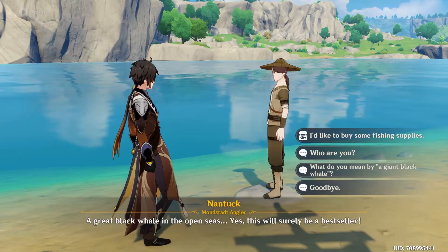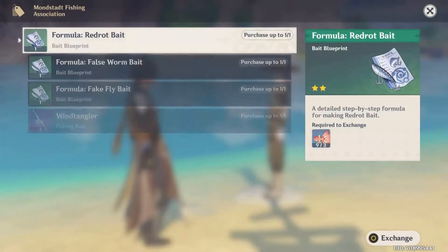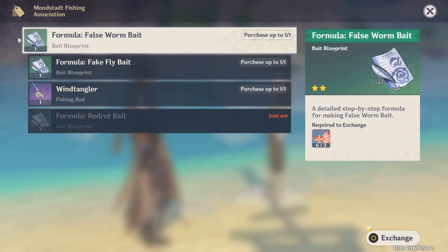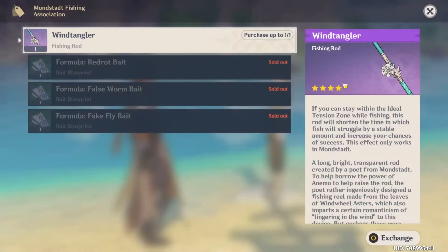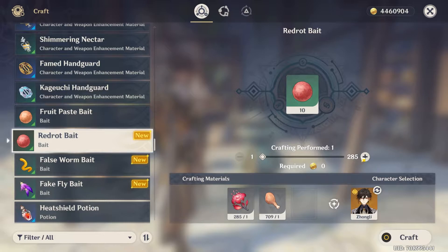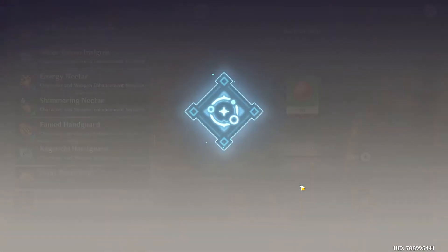Each NPC will have different rewards that you can buy from them in exchange for fish that you caught. Here is what you should do first: try buying all the fishing bait recipes from the one in Mondstadt, because different types of fish will require different baits, so you need to have all of them. This should be your main priority first. After you are done getting all the baits, you can focus on getting the good rewards.